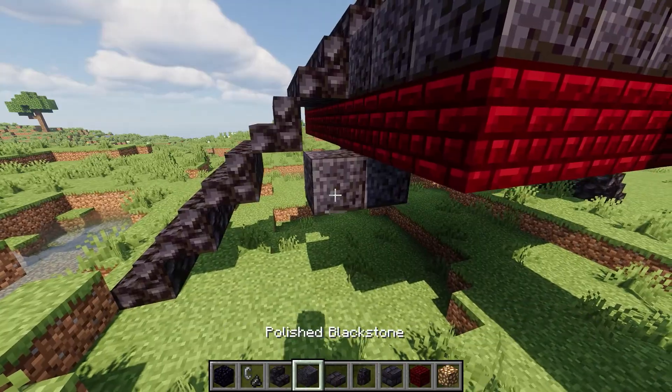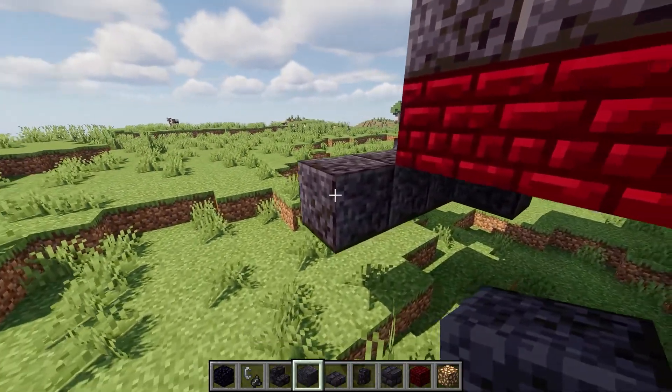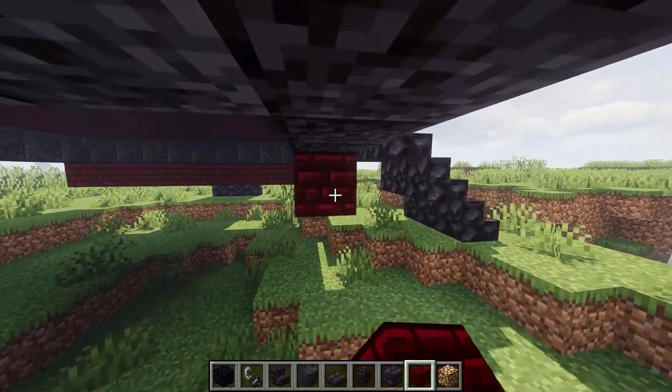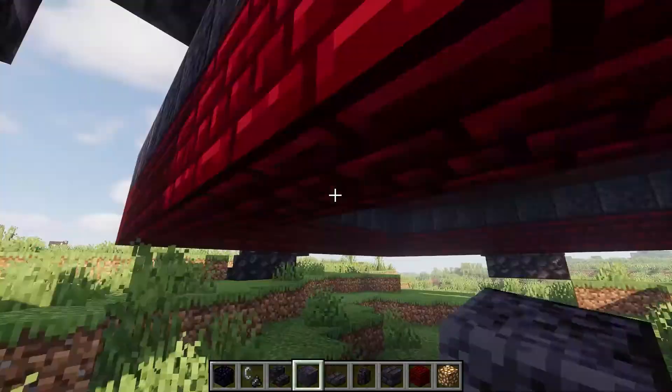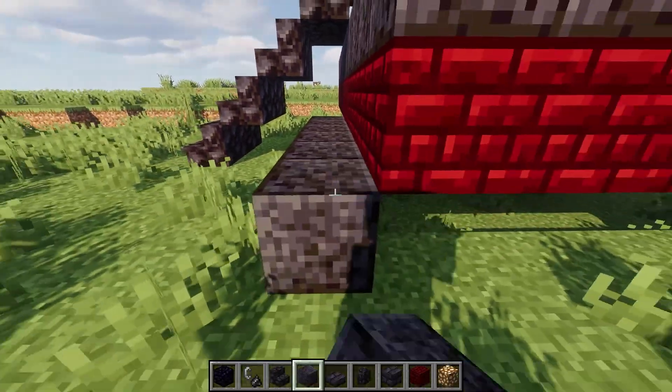Looking good, right? Start placing another layer like this. And place another layer of red nether brick like this. And to complete it, go another layer like this.